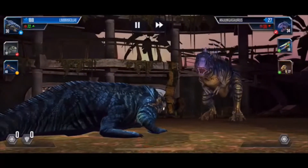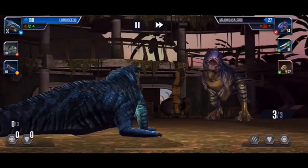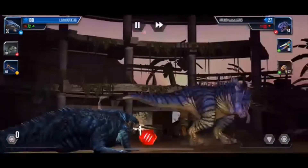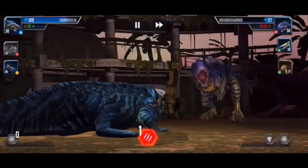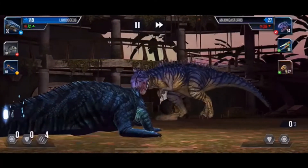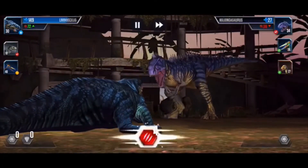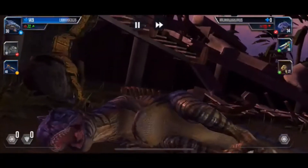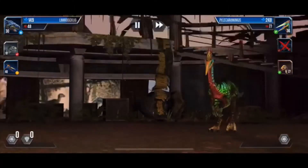Yes, perfect! In comes the Majungasaurus — goodness gracious, that hurts. We're going to bring in Mr. Lemonade, and we're not going to be able to kill you, so we're just going to go for it anyways. Yes! You almost defeated Mr. Majungasaurus — ha ha, you have nothing on us! Only 39 damage — you must be out of your damn mind! Yes, we did it! That is quite excellent.